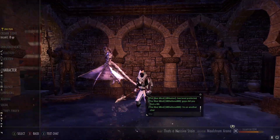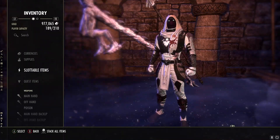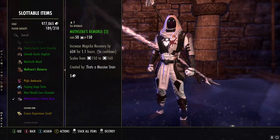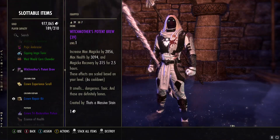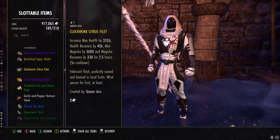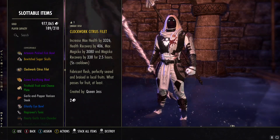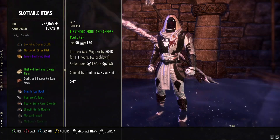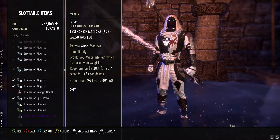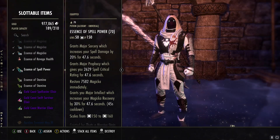I definitely recommend running this. Part of this build — I am a High Elf. For food, we have a couple of different options. You can run Ghastly Eye Bowl if you want more sustain, but I run Witch Mother's Potent Brew — it's a pretty cheap alternative. On PC NA, Clockwork Citrus Filet is just so expensive — perfect rows are like 15 to 18k a pop, and even if you know how to craft it, it's still going to be expensive. So I use Witch Mother's Potent Brew. I carry a bunch of Crown Repair Kits, and for the potions I just craft my own Essence of Spell Power. It's cheap and they do the job quite well.